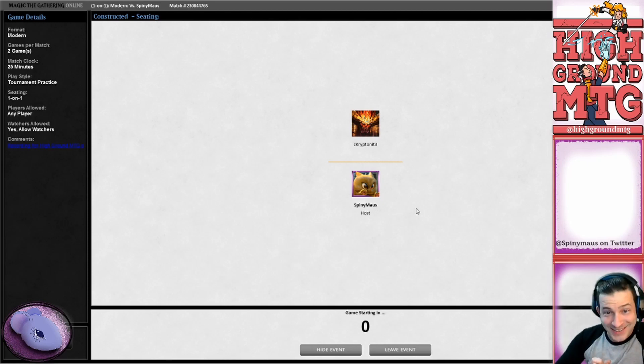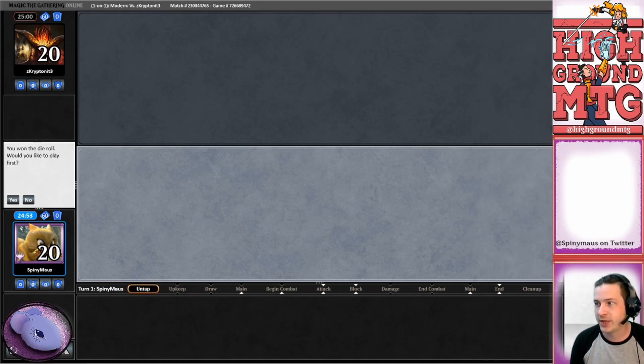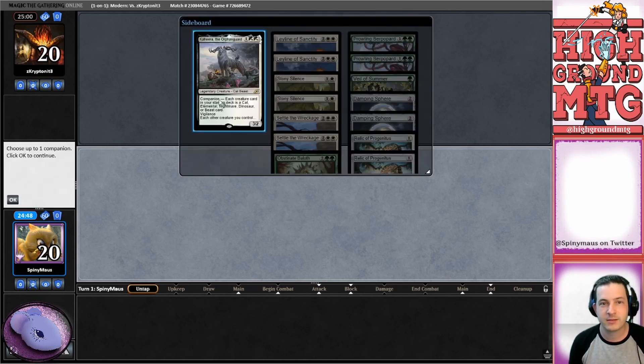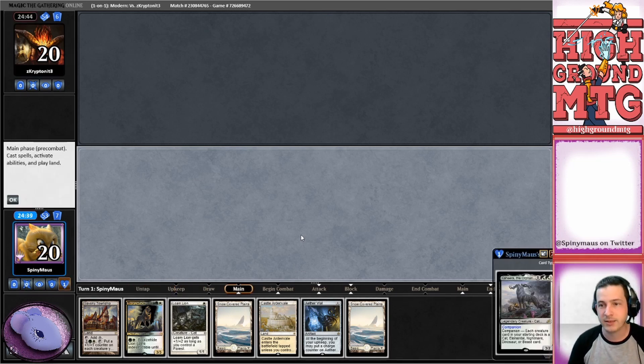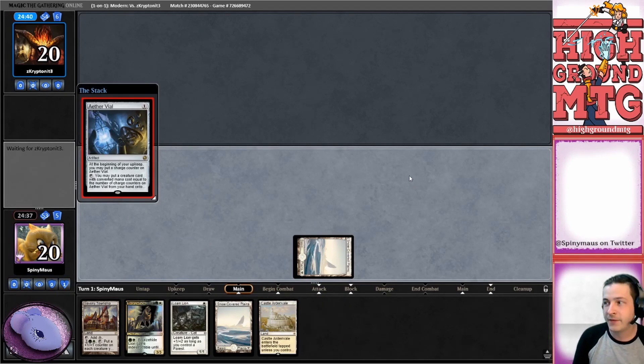We've got an opponent, the Kryptonite 13. First, let's see - as our comp and then Aether Vial on turn one. We will need to get some other things but other than that it's gonna be good. Waiting for our opponent - they're mulliganing down to six. Okay, keeping it. Now we'll go island, plains, whatever - Aether Vial, let's go.